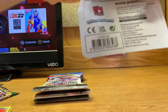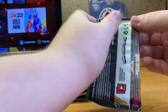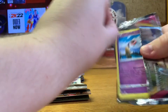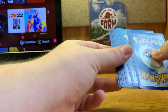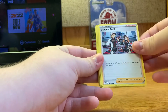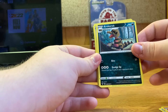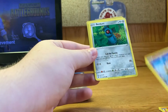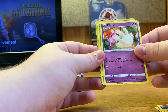So are there not holos in every pack? Like how does that work? I don't know, to be honest — I haven't opened a card pack in years. We got fire energy, a League Staff trainer, and a Magcargo — actually that's a cool snail-looking thing.